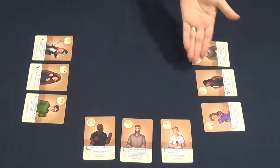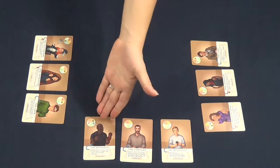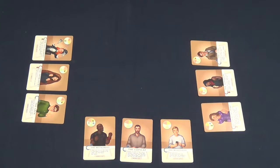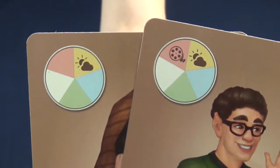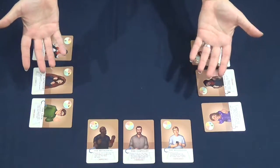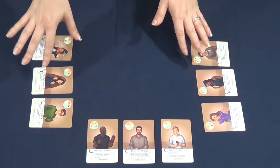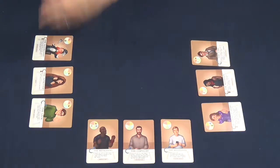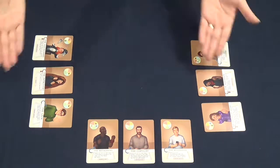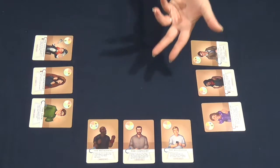Once all players have gone around three times to seat three of the four guest cards they have in their hand, players enter the scoring phase. Players earn points for seating guests near each other that share topic conversations and or share age. Once players have figured out their scores, the round ends and a new round begins. The cards are swept up and shuffled, and then cards are dealt back out to players. The player with the most points at the end of three total rounds is the winner.